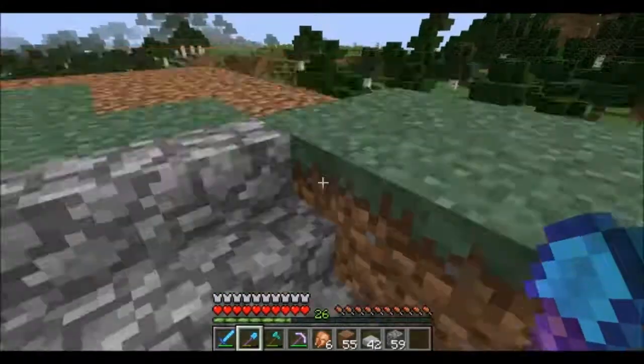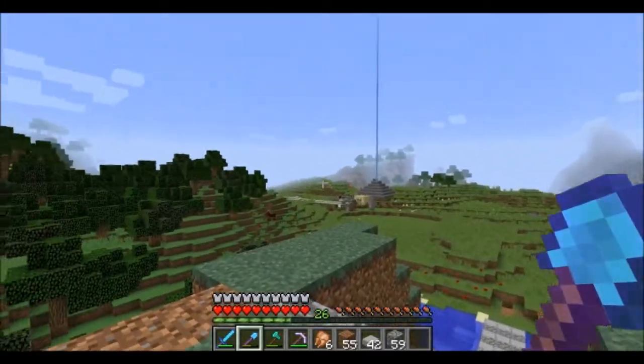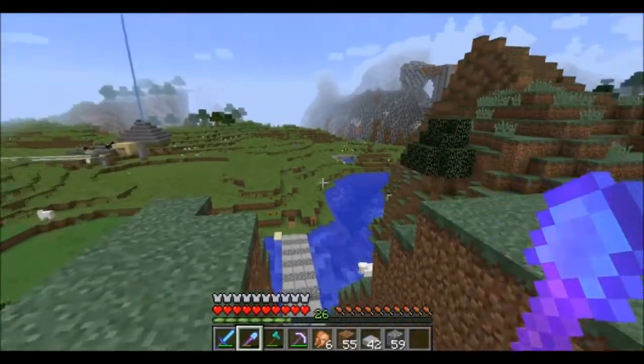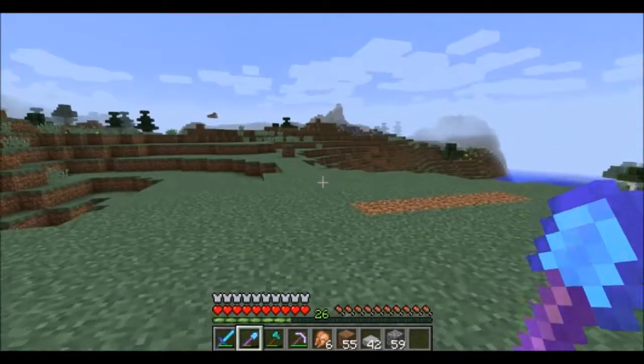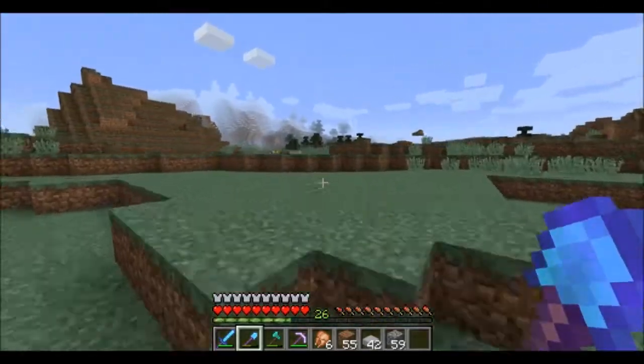So this is the bridge from where the main city is going to be. It'll kind of expand that way because there's some plains that way. And this will kind of be farms across this hill over here. I want something over there — I'm not sure what. So let's explore what we have to work with over here.